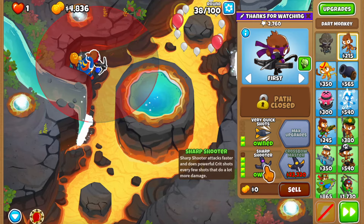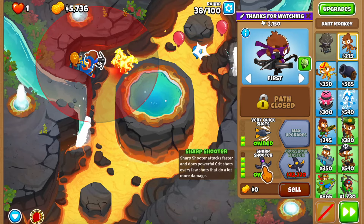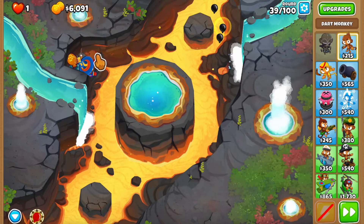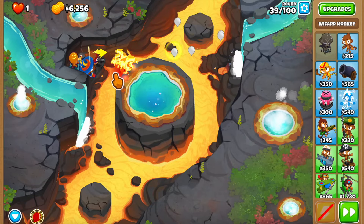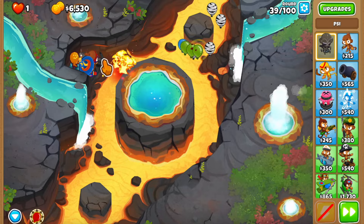If you're not using the sharpshooter you probably should - it attacks super fast and has gotten so many buffs: extra attack speed, extra range, and a little extra damage over the crossbow in general. The extra damage from the sharpshooter should be more than enough to pop the MOAB layer, and then Psy is going to be able to hold three of the four ceramics. So we just need to deal with one ceramic balloon as well.